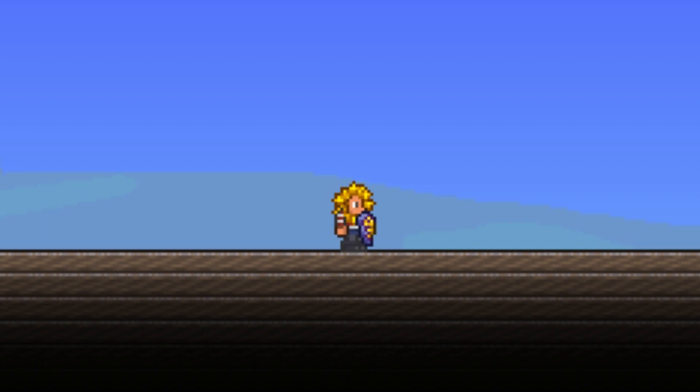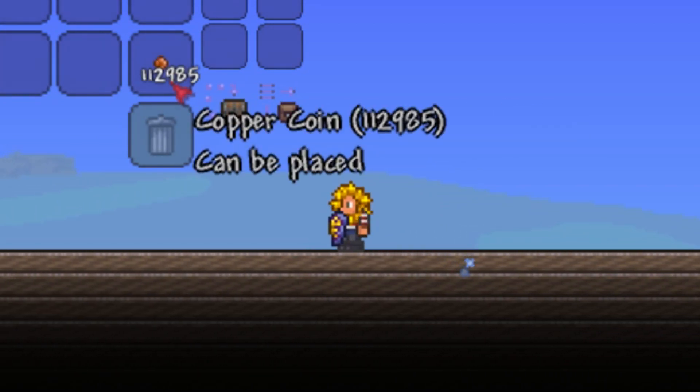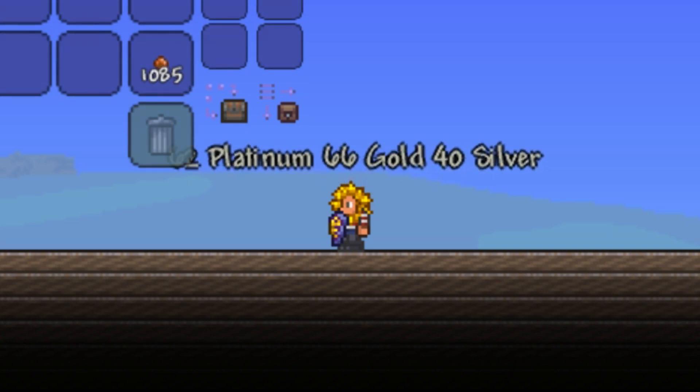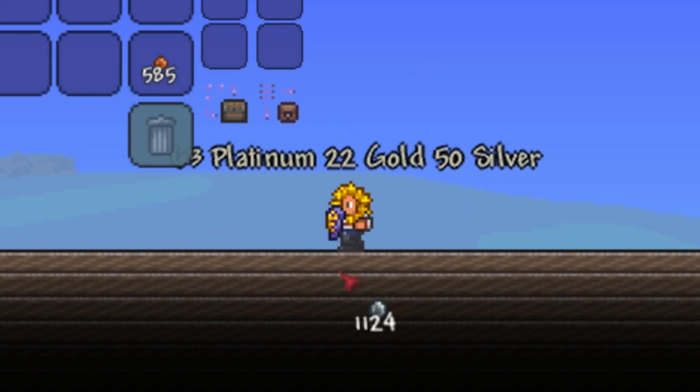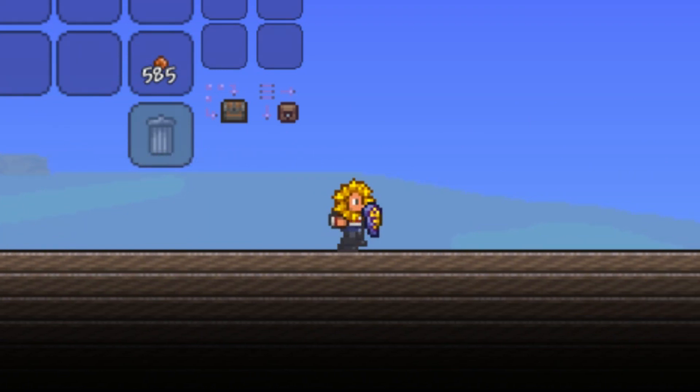Here we go — this is the product of 10 hours of continuous swinging using the Lucky Coin. We'll start with the Copper Coins. We have 112,985. That sounds like a lot, but once you convert it to Silver and Gold it actually isn't that much. With the Copper Coins we have a grand total of... by the way, the number that shows up on screen is wrong — just look at that.